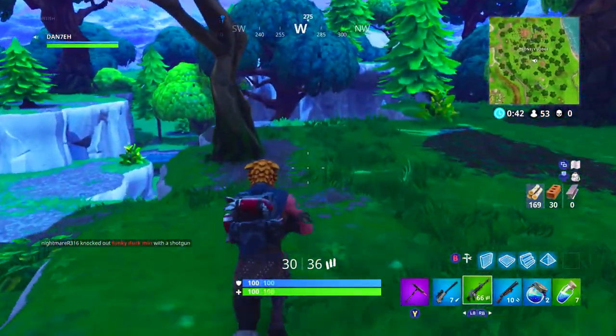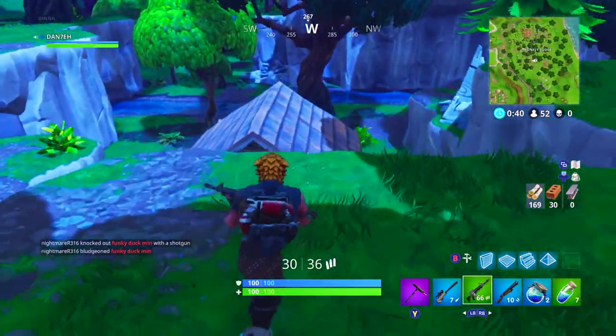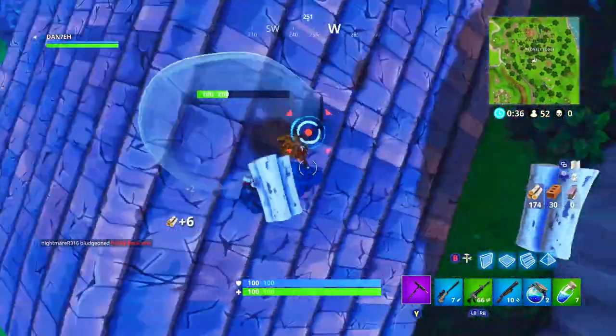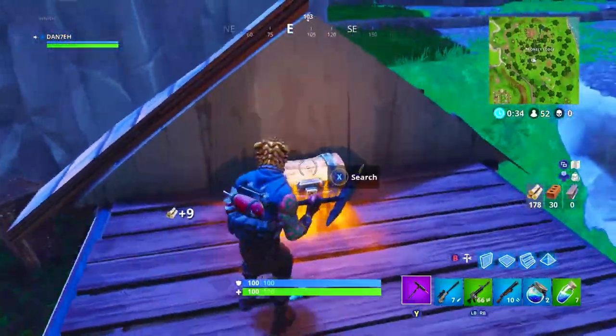Now that we've finished up the top of the tower, there is also a chest that spawns west, just in this lodge here, in the very top of the roof. If you jump down here like this you can hear it — here it is.